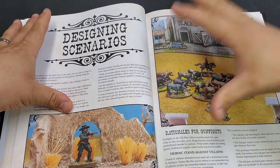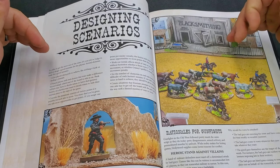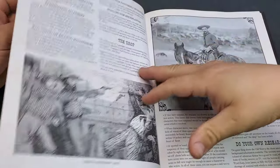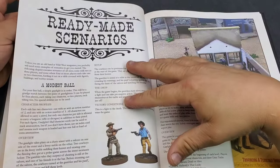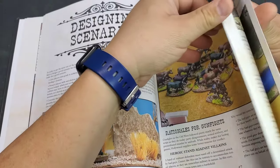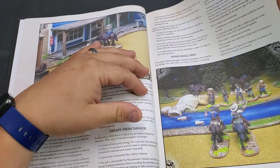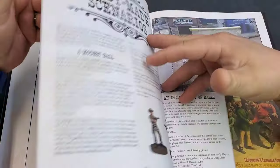It has its own section on designing scenarios, which I love about this book. It gives a step-by-step process on how to design your scenarios for Wild West — how to do your research, how to set up victory points, and how to balance them. It really goes into depth on how you want your scenarios run, and I love how a book includes that: here's a flexible, step-by-step process you can use whether you're new to scenario design or want to make one up yourself.